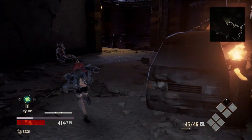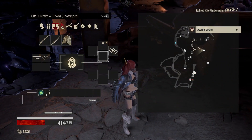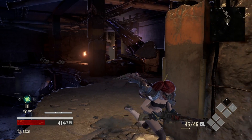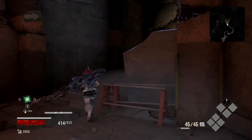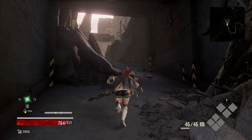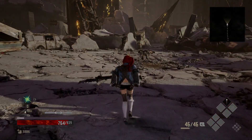Now let's talk about the focus state, because I know some people got confused with that system. The focus state is represented by a little gauge above your stamina. It will fill up whenever you dodge attacks or get hit. Now these are the explanations the game gives you but they are not very clear. When they say dodge, it is actually a perfect dodge, and what they do not tell you is that blocking counts as getting hit. When the gauge is full, you enter focus state.